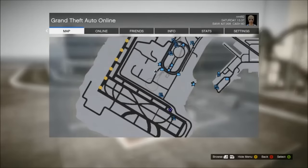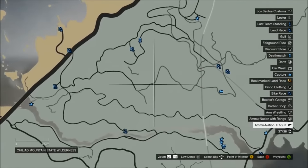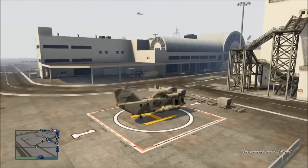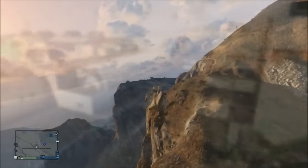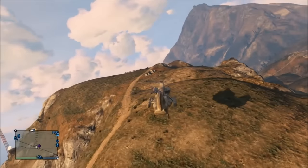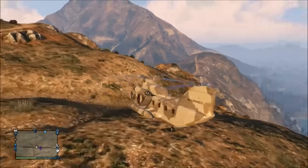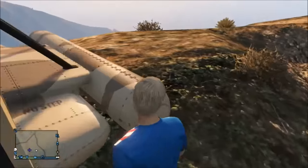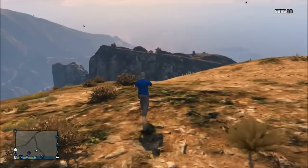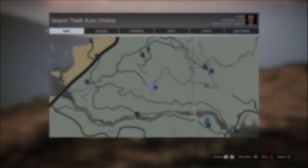So once you have your helicopter and your sniper rifle, you're going to set your waypoint on the map to this location. Make sure you get here before 1900 in GTA time because that's when the car spawns up each night. Land your helicopter right on this hill up on the mountain that I land mine on. Once you do that, just exit the helicopter and face this cliff that I face with your sniper rifle out. Hit the pause button and just bring up your time and wait until the clock reaches 1900.